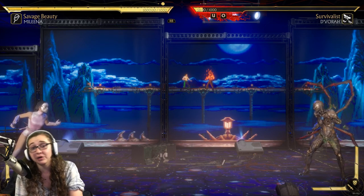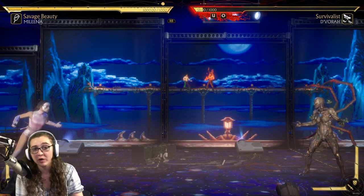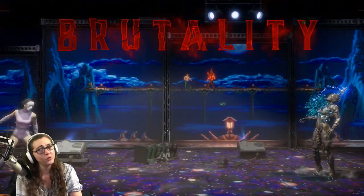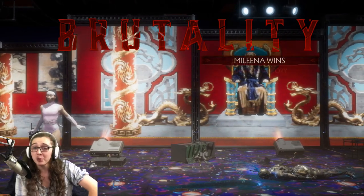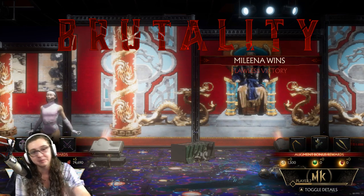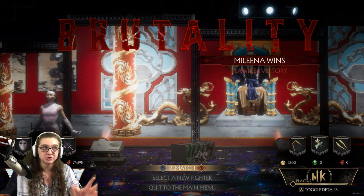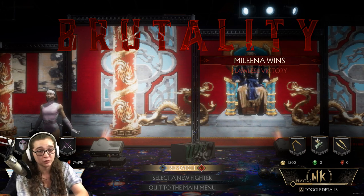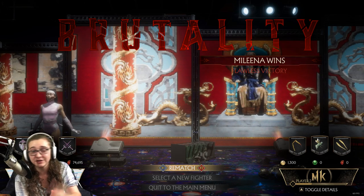Finish your opponent with that Amplified Psi Slide and make sure to hold down while you're doing it. I'm going to do it from way over here just to show you that it does seem to work at any distance. Simple — right to the point. This one isn't even too messy. I'm a big fan of having a way to finish your opponent, brutality-wise, with a projectile, because online sometimes you get stuck in those back-and-forths where it's just you and another player trying to outzone each other. And if you can finish it like this, all the cooler.